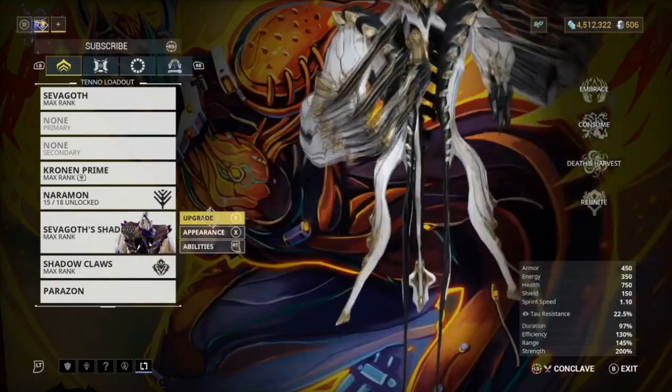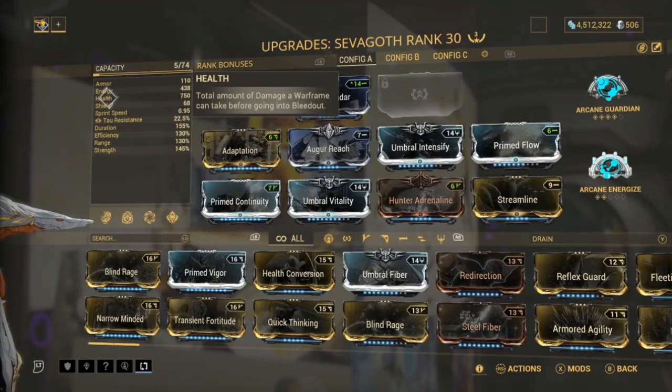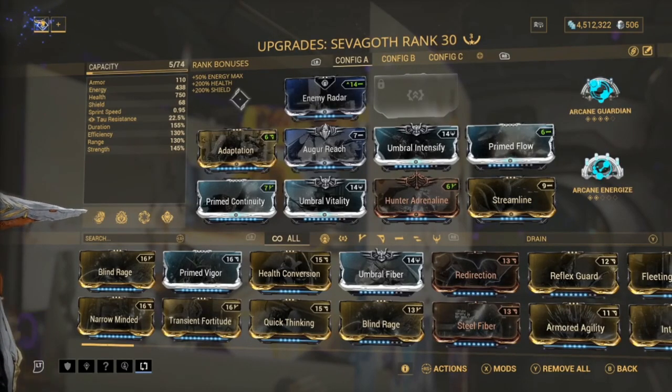Now let's go through Sevagoth first. What I like about this is you can build for two different things and you can put arcanes on both forms, so it's very very handy. For starters we have Enemy Radar - Enemy Radar is probably my favorite to use, it basically shows where the enemies are so you can kill them a lot more quickly. If you're doing endurance runs like I do, it helps out a lot.